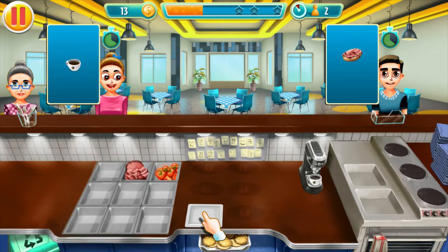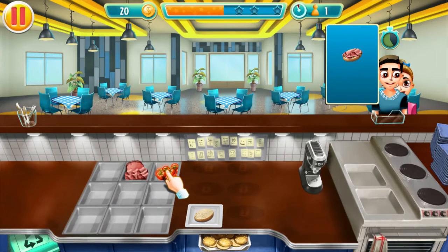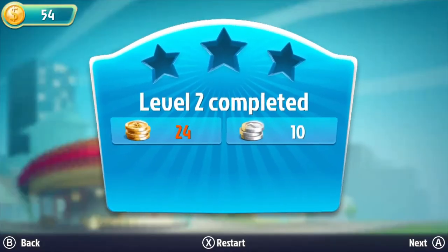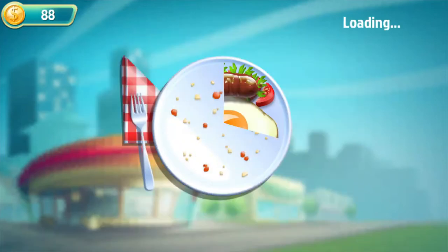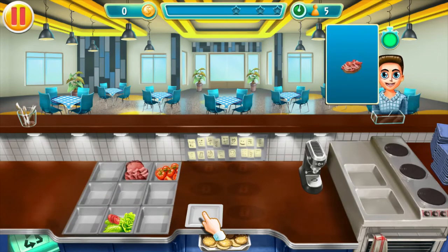Just to remind you, or if you didn't watch my previous video, I gave myself a £10 budget and basically challenged myself to get as many half-decent games as I could in the Nintendo eShop sale. I ended up getting nine games in total, and I did go slightly over budget at £10.65. This one cost £0.89, down from an original price of £4.49, and it's on sale until the 10th of July.